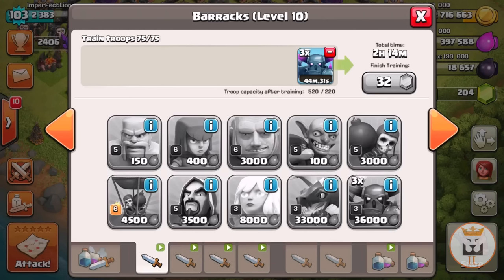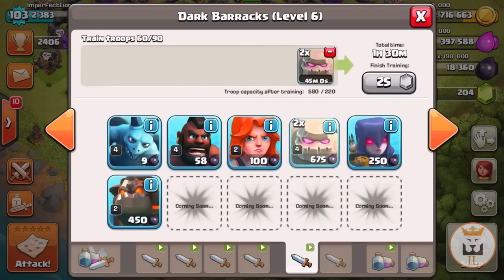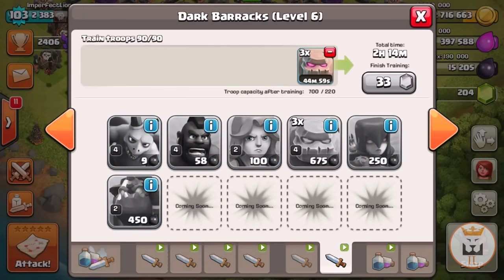The attacker can only take a percentage of what's visible. So if I have 100,000 elixir showing, he's only going to be able to take maybe 20,000. That means instead of being able to take over 120,000 from me, he's only taking maybe 70 or 80,000 — which saves me a lot. Then for dark elixir, just queue these three golems.